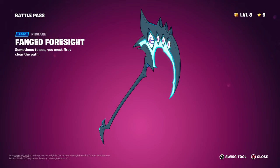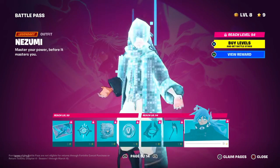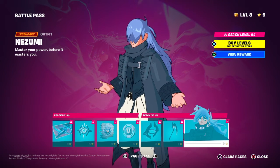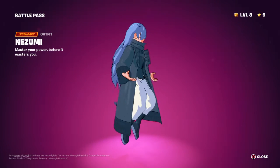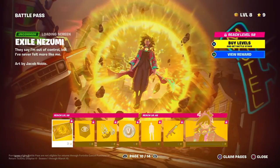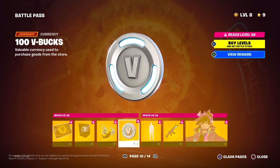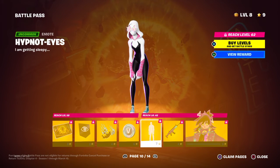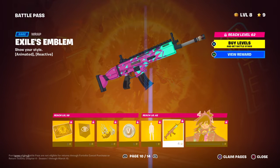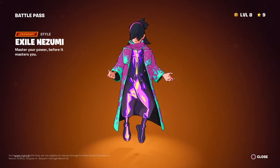Loading screen, back bling, a spray — not a wrap — 100 V-Bucks, glider, and pickaxe. I'm not a fan of these kind of skins at all, actually — they distract me. Loading screen, banner icon, contrail, 100 V-Bucks, and a pretty interesting wrap.